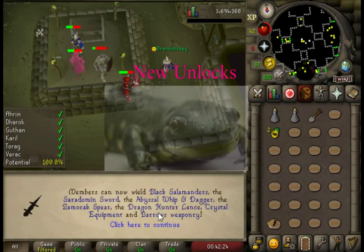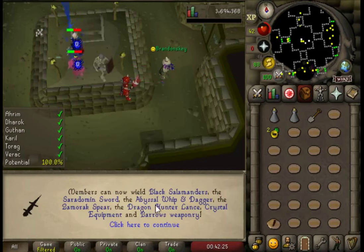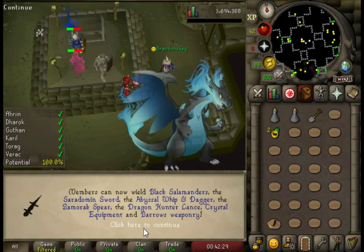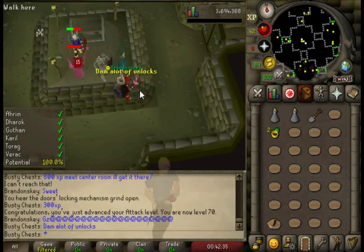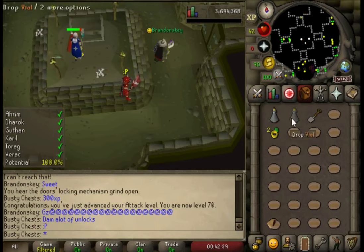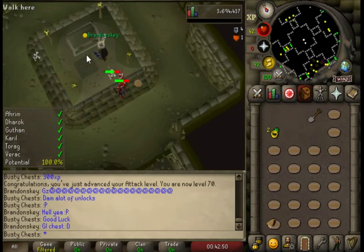And here it is — 70 attack! That's massive! That unlocks the black salamander, Saradomin sword, abyssal whip, abyssal dagger, dragon hunter lance — all that stuff. I love how they put black salamander at the top of the list, as if it's the best one. It's not alphabetical because abyssal whip is in there. The black salamander is top of the list — that is class!